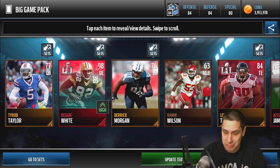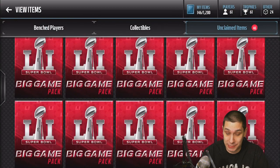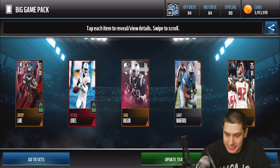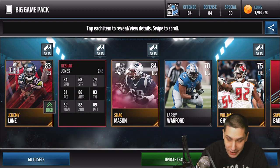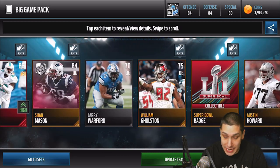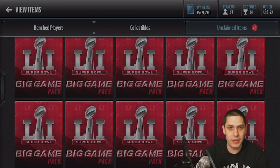I don't know if you can hear it in my voice, but I am seriously shocked. I was definitely not expecting that, so that was a very very nice pull. Holy crap — I can't even complain if we don't pull anything good for the rest of this entire pack opening. But boom, we get another Rashad Jones — 88 overall base elite, not bad. We get another Super Bowl collectible. We get a Team of the Year Shaq Mason. We're starting to get some good pulls. Reggie freaking White, son — are you serious right now?!